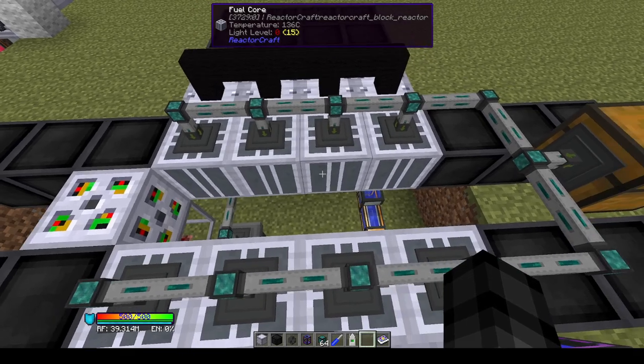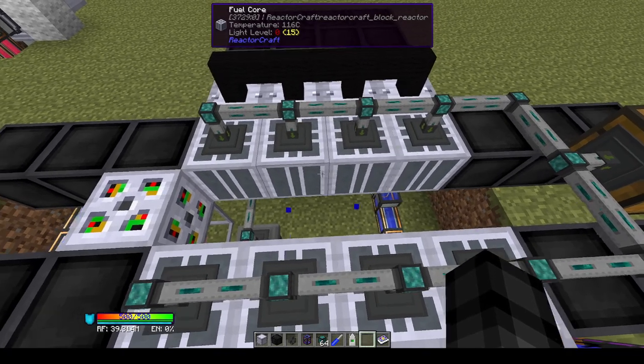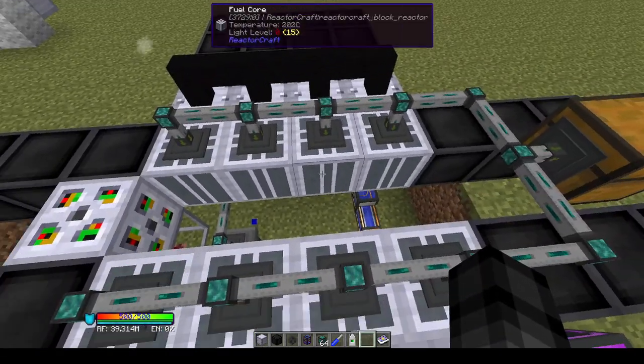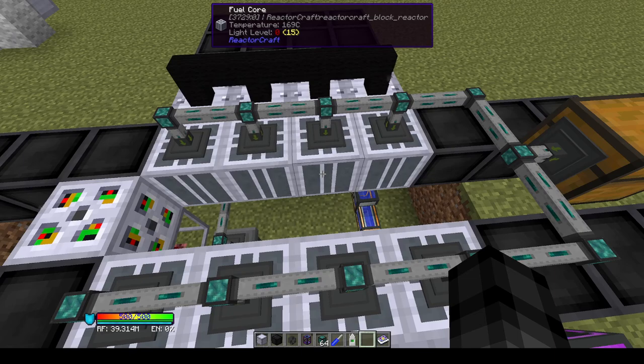In an ideal world, your fission reactor would sit always above 100°C but in the low hundreds, so that it's always outputting to the steam boilers but far away from the meltdown point. That gives your reactor the thermal headroom to absorb a power transient.